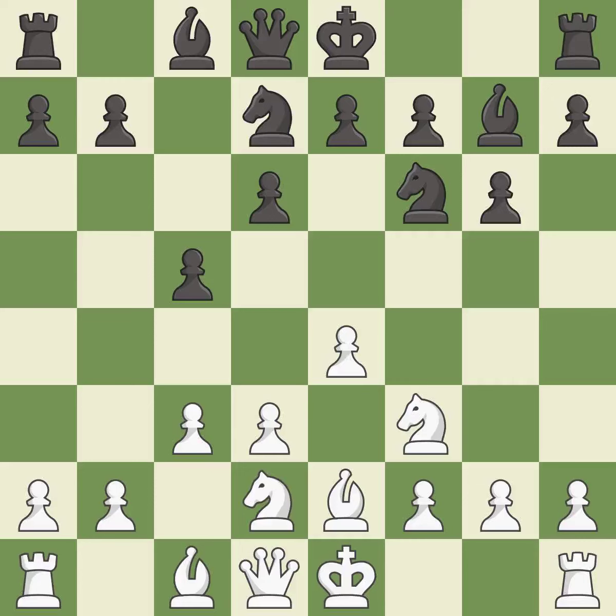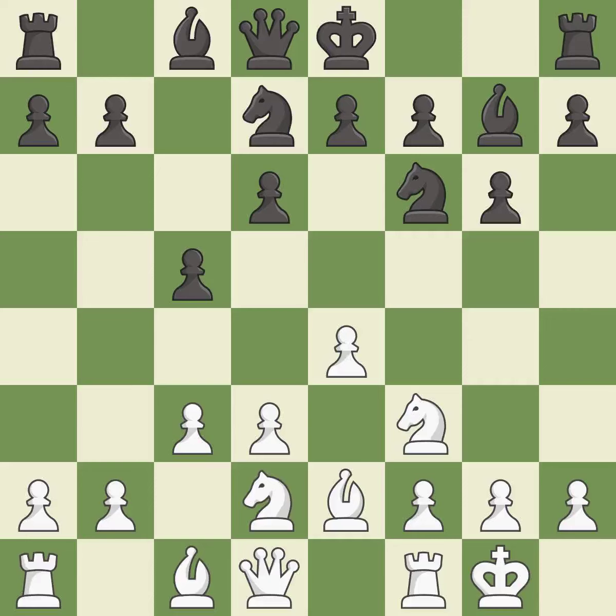This fianchettos the bishop by placing it on a powerful diagonal. It is best. Castling gets the king to a safer square, out of the center of the board, while also developing a rook. Castling kingside tends to be safer because the king is further from the center. It is best.